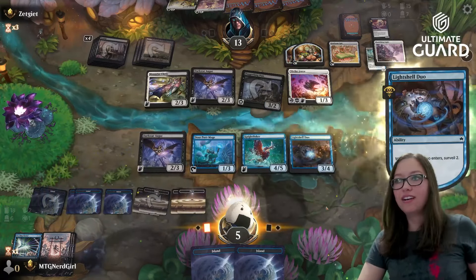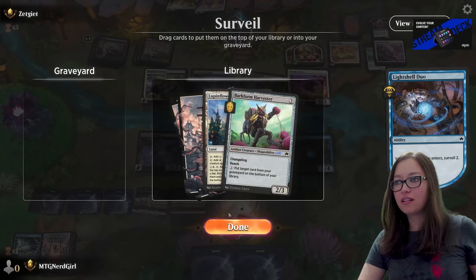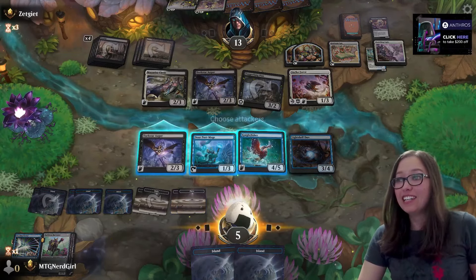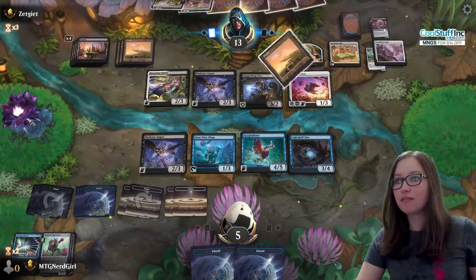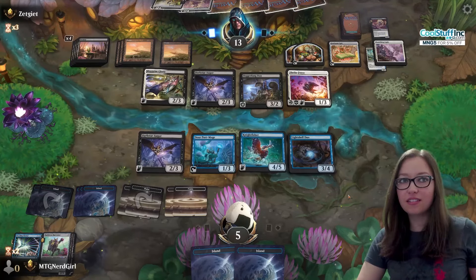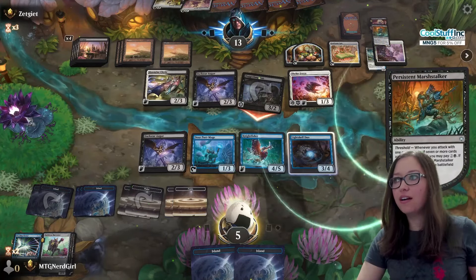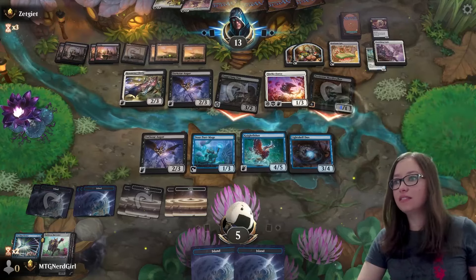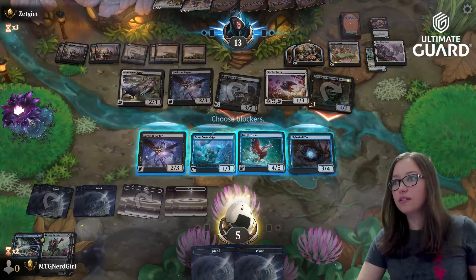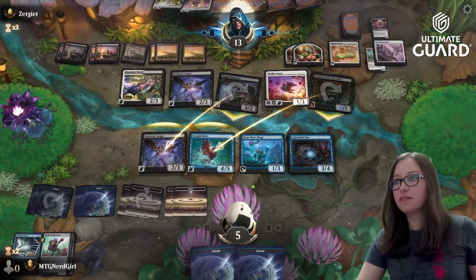Okay, we can do this. My bird is already dead. Oh, I actually want that because we might mill ourselves out. Okay this is fine — no problems, we're gonna make them mill themselves. I don't love it, that's a big card. So I'm gonna go here and here, and we're gonna hope you don't have anything tricky.